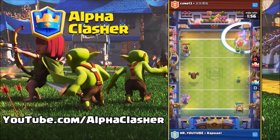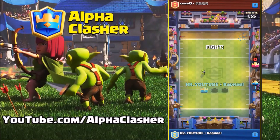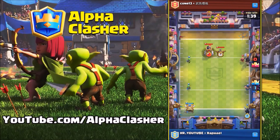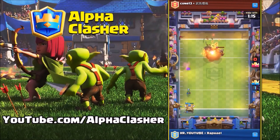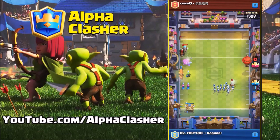The second issue is the Hog Rider and the Golem. They recently removed the Goblin Barrel, and I think they should also remove the Hog Rider from Touchdown mode, or at least give it a nerf. If both the Golem and the Hog Rider get into your opponent's deck, you are surely going to lose. Clash Royale should look at these cards and fix them soon because they are way overpowered in this mode.